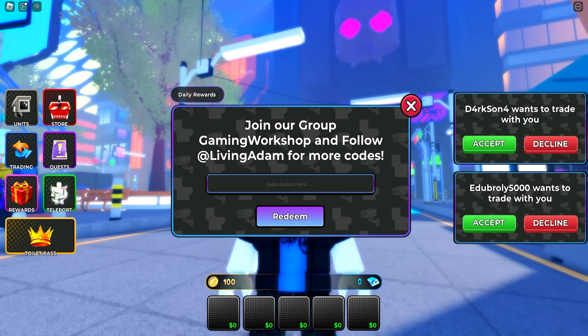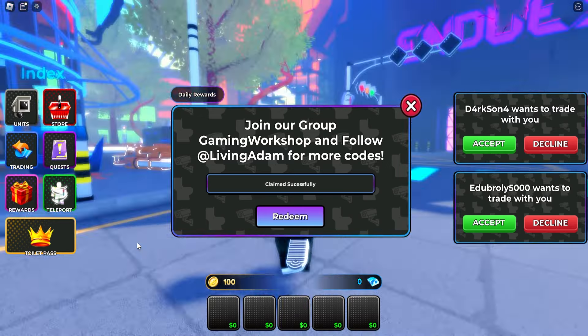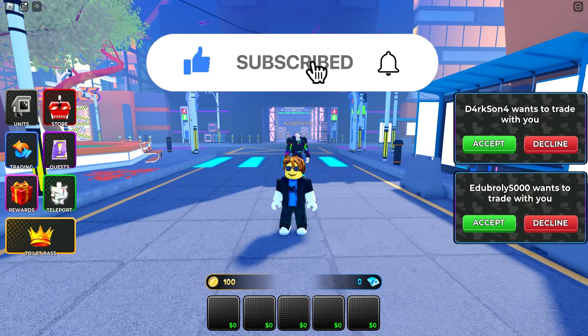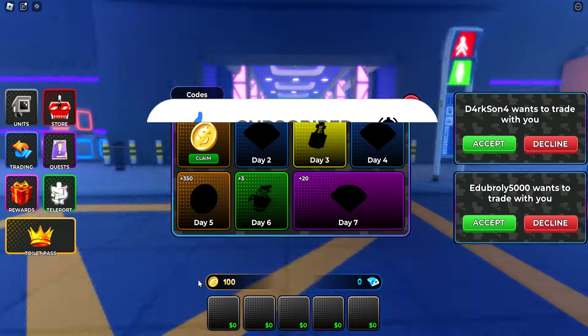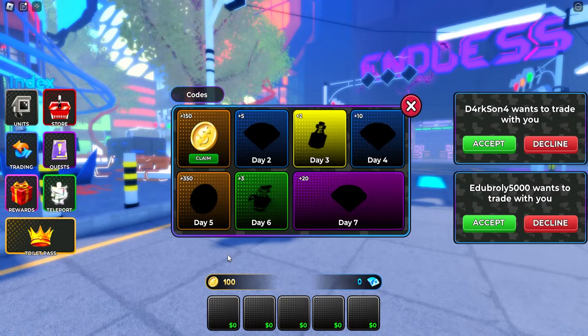The next code is gonna be RICE. Make sure to redeem RICE — this code will give you a TV Man skin as well. Get all of these skins for absolutely free. Also, my pro account got banned by Roblox, so that's basically the reason why I'm on my noob account.